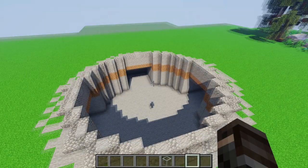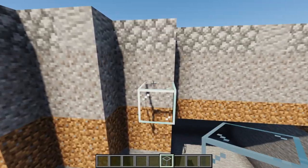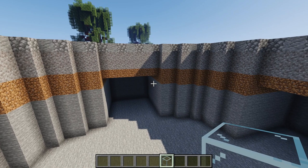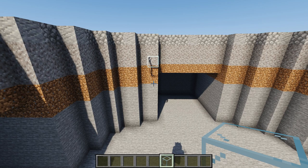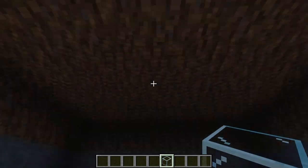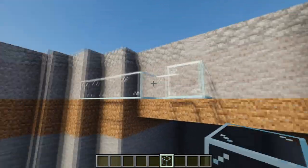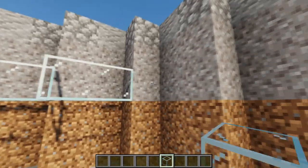Next step: take glass, go on the second block where the gravel is, leave two blocks, and fill up the entire circle — just leave one block at the midpoint. If you're in survival and wondering how to get out, you could build a hole here, place a ladder, and after finishing the base fill it up. If you're in creative, you'll just fly out. Fill up the whole circle and leave the midpoint open.